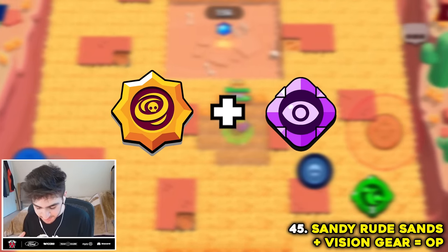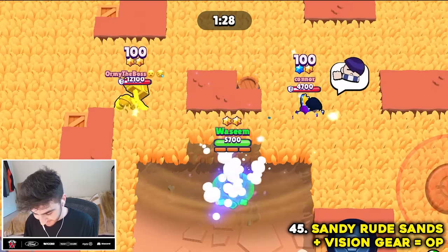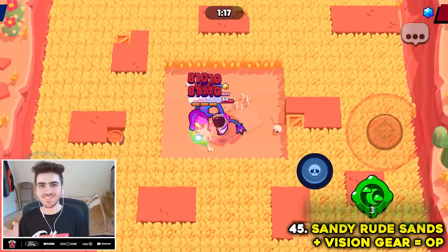Sandy's super with rude sands plus vision gear can make the opponent constantly visible inside of a bush. You guys are constantly visible. Myth confirmed.